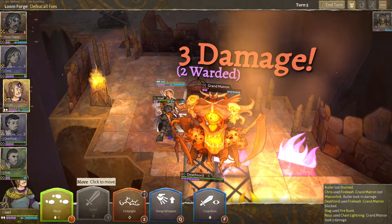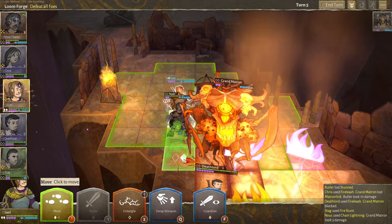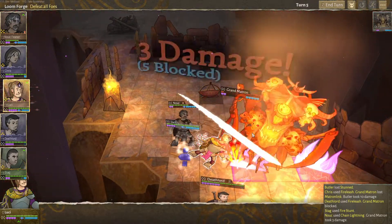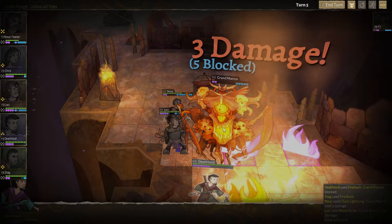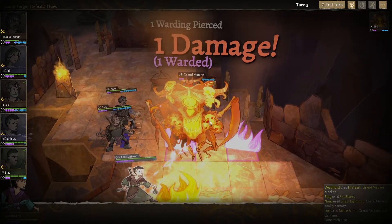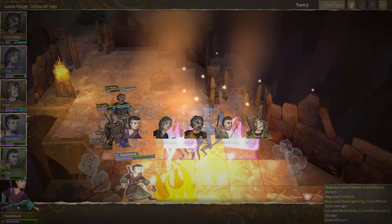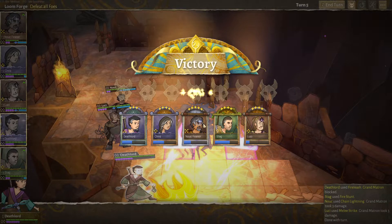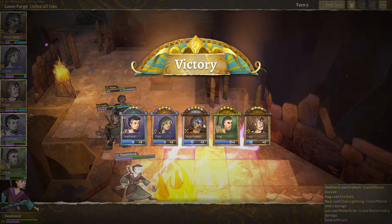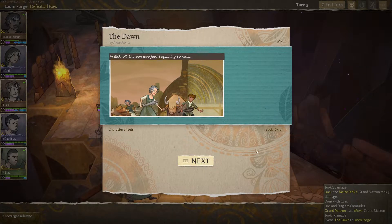2 HP remains. 1 HP remain. 0 HP remain — because it moved. Like a silly billy it is. And ladies and gentlemen — victory for the boys! Let's freaking go! We have done it! She killed herself, basically. In Elk Null, the sun was just beginning to rise.